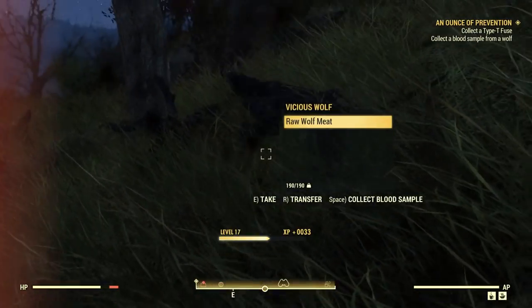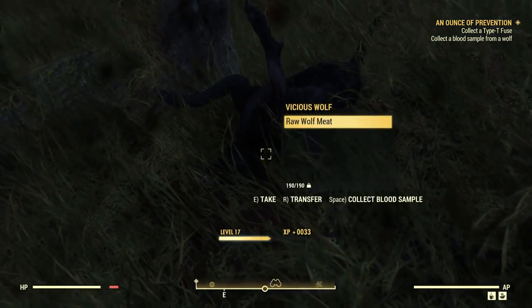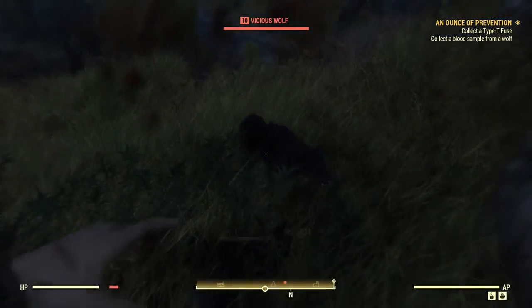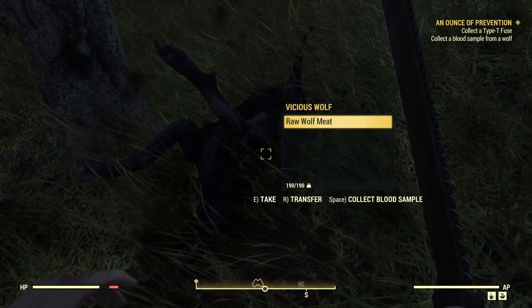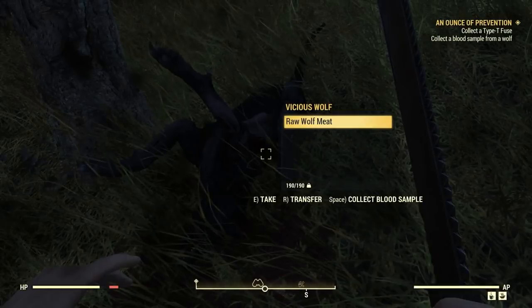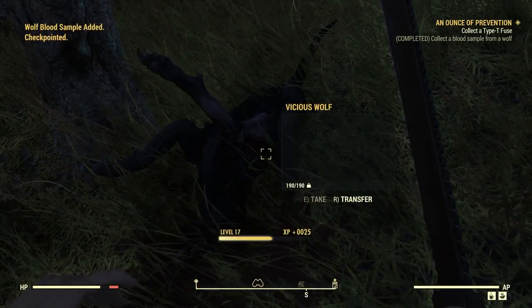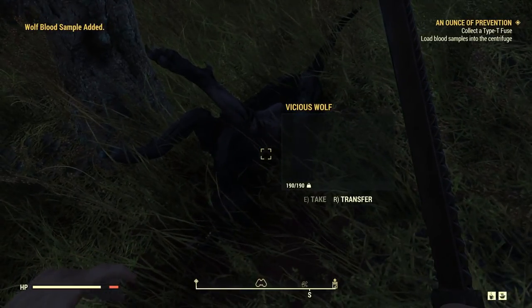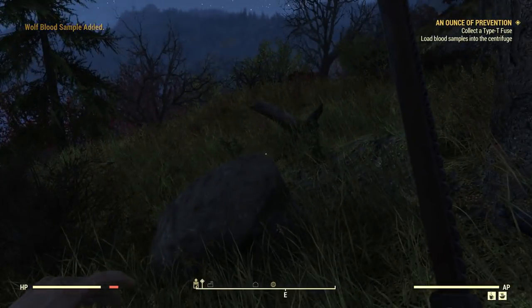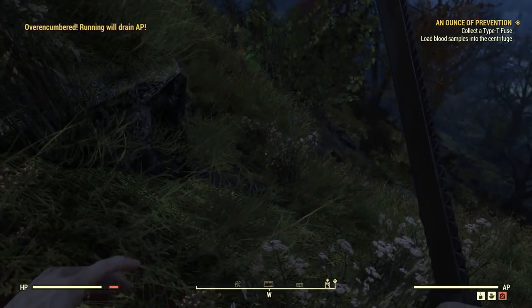Swim, dude, swim! Where's the other one? Oh jeez, another one. All right. Take the wolf meat. Collect my blood sample. I now have all of the blood samples I need. Now I need to collect a Type-T Fuse. And I'm going to look on the map here in just a second to see where that is.